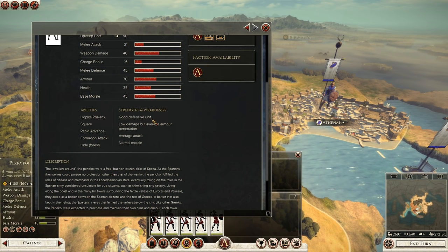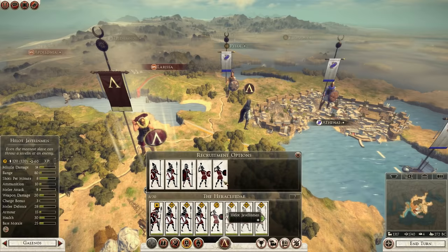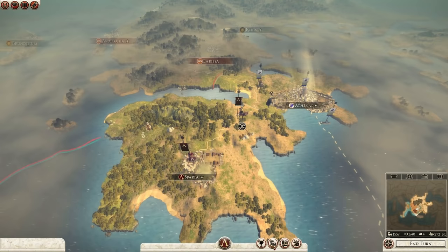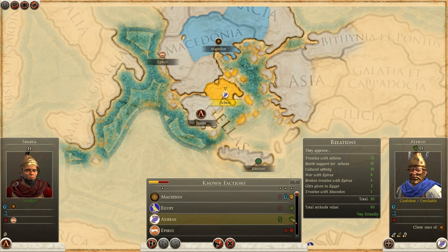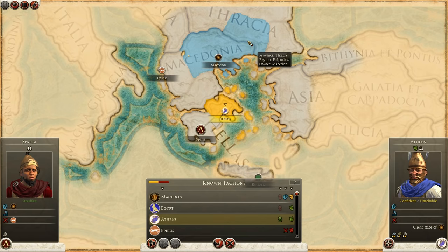I've got a hoplite phalanx - good defensive unit - so I'm going to go for the hoplites and recruit a few more, then get some javelin men in there. We're not at war with Athens yet - we actually have a trade agreement with them. This poses a dilemma: do you take out Athens quickly, or focus on taking out Epirus first?